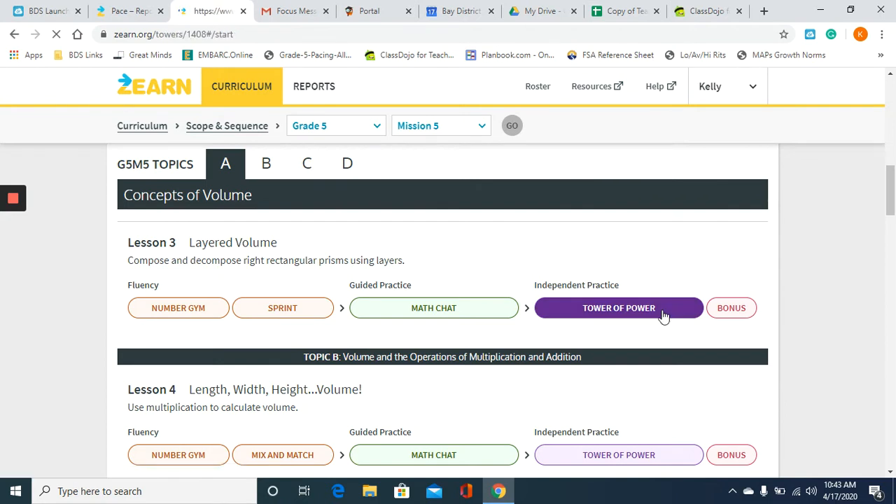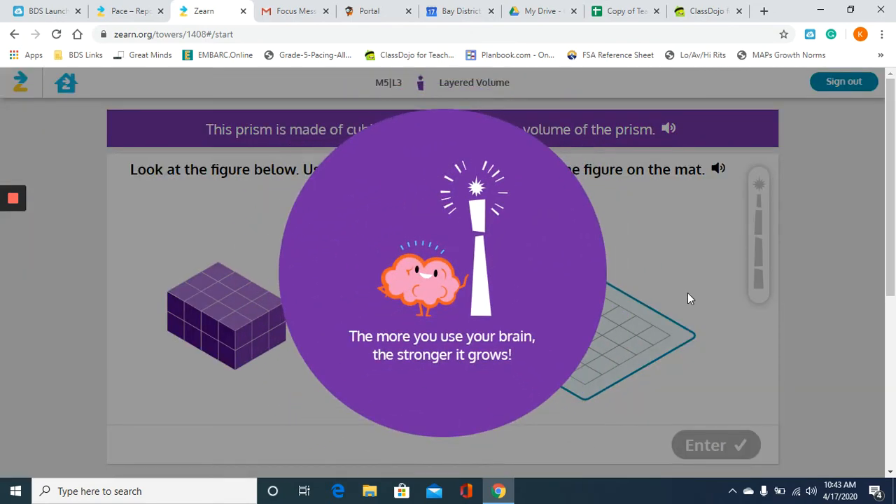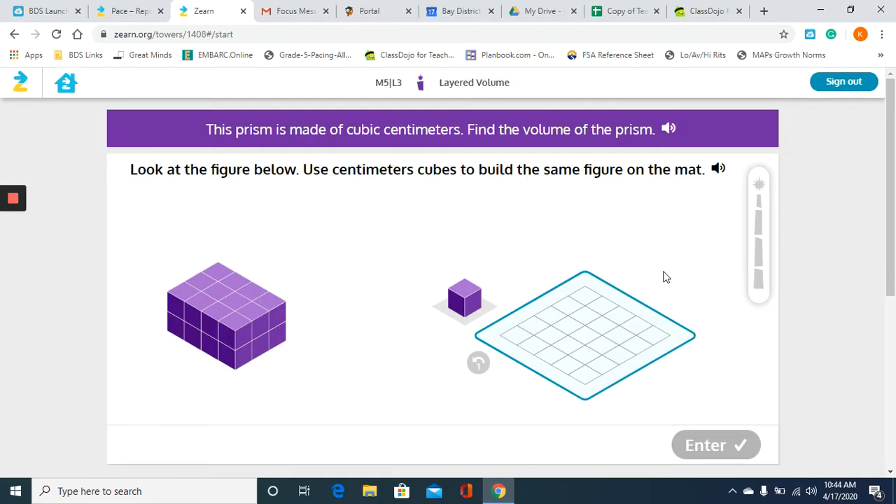If you watch the video I posted previously about volume, I go over a lot of this information that you will see in this lesson. I think a lot of students were having issues with the format of the lesson, not necessarily the content. So one of the first problems they give you is a prism and they want you to rebuild that same prism on the mat. They will only let you build in one location on this map here.